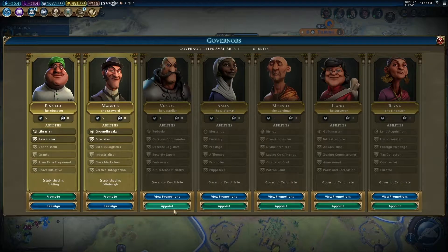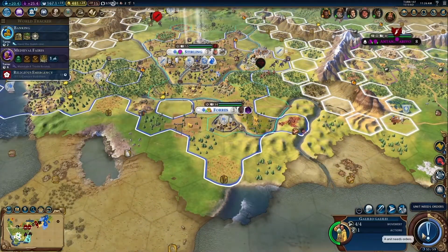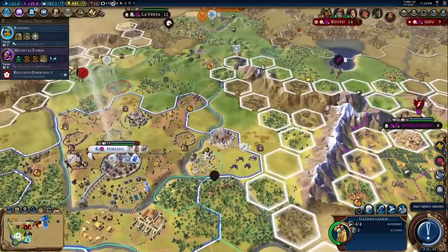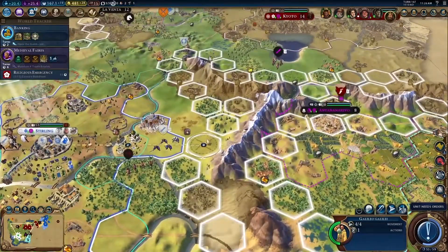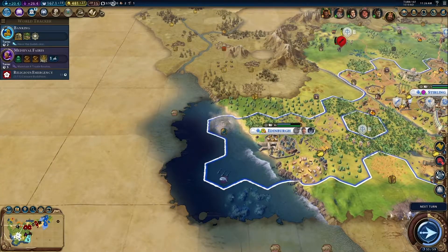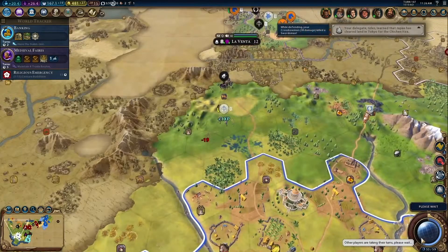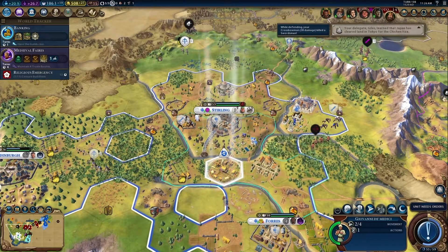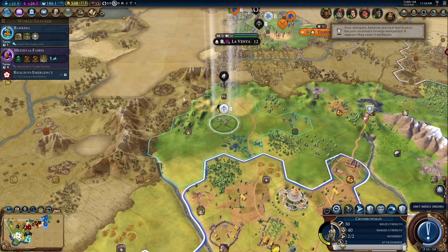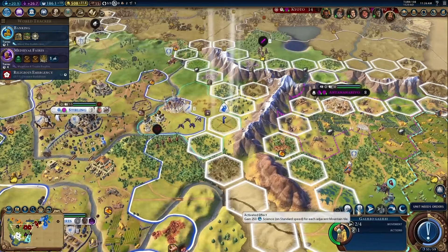So what we're gonna do is we're gonna appoint this guy and put him in this city, because he's the religious leader — so maybe he'll be able to help us stave off Japan's religion. And then Galileo, we're gonna put you right there to do your thing. Fishing boats — nice. You're gonna go down to the commercial hub and do your thing, and you're gonna fortify until healed.